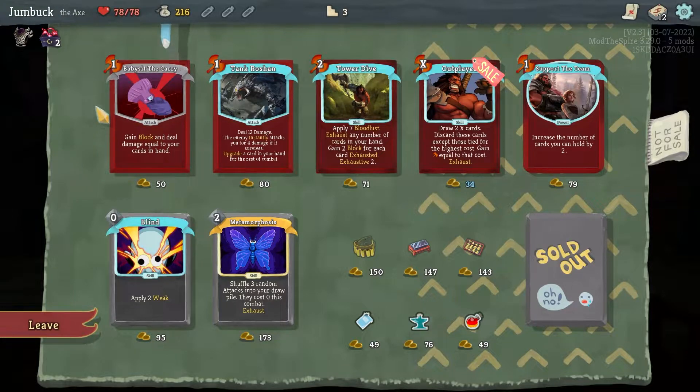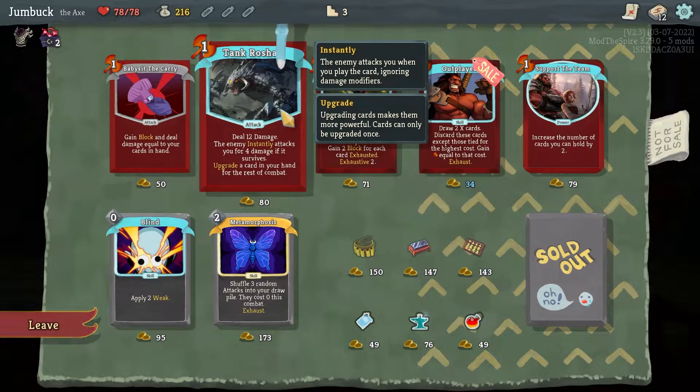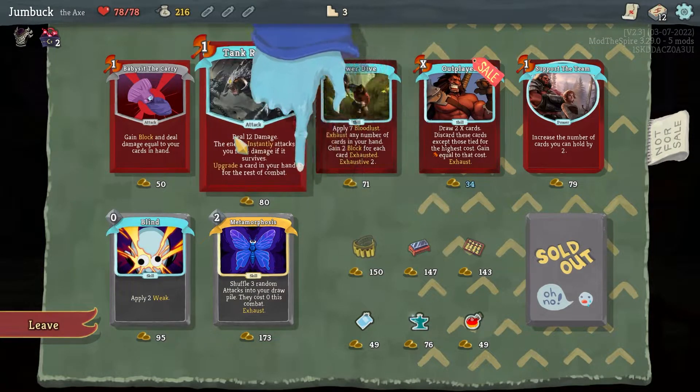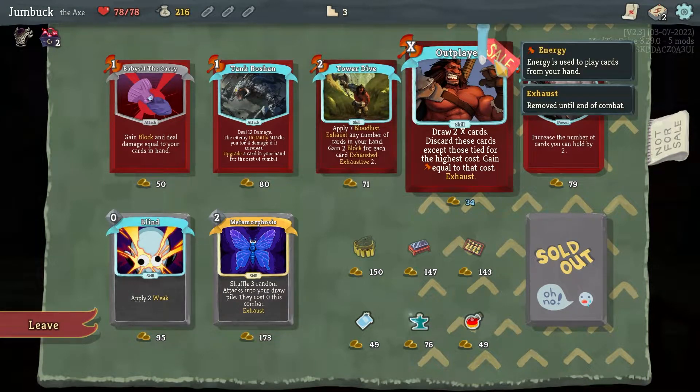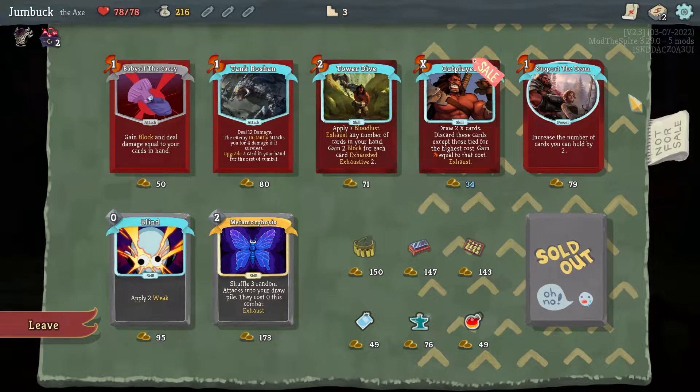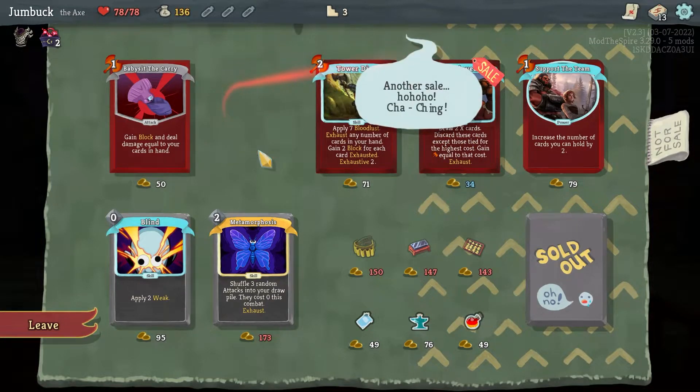Support the team — gain block equal to the cards in your hand. Deal 12 damage; the enemy instantly attacks you for 4 damage if it survives. Upgrade a card in your hand for the rest of combat — and that's a level 1 card, that is ridiculously strong. Apply 7 Bloodlust, exhaust any number of cards, gain 2 block for each card exhausted. Draw 2 cards, discard except those tied with the highest cost, gain energy equal to that cost, exhaust. Or increase the number of cards you can ult by 2. Definitely gonna Tank Roshan. I could babysit the carry if I want.